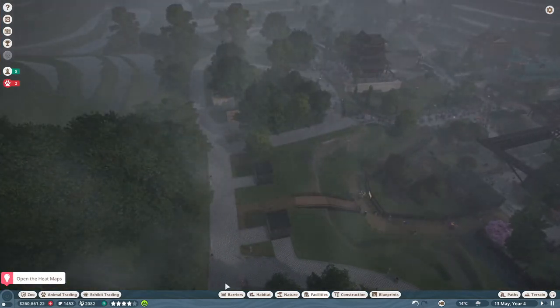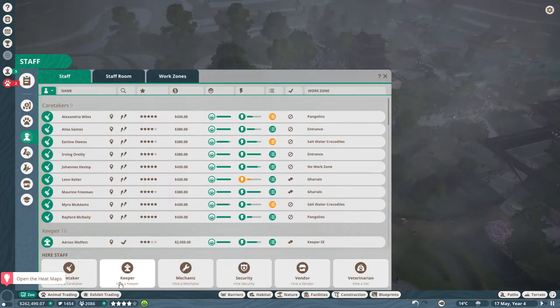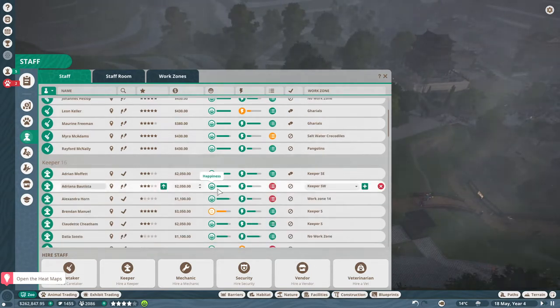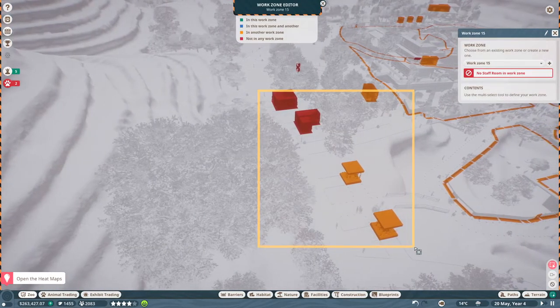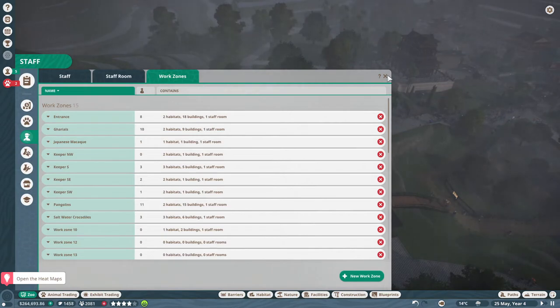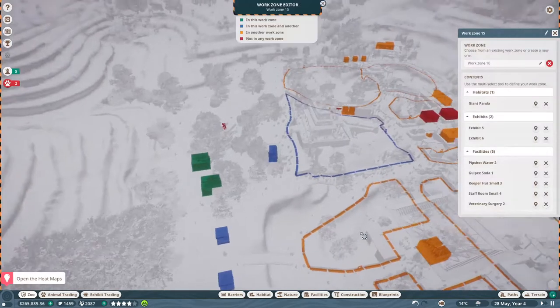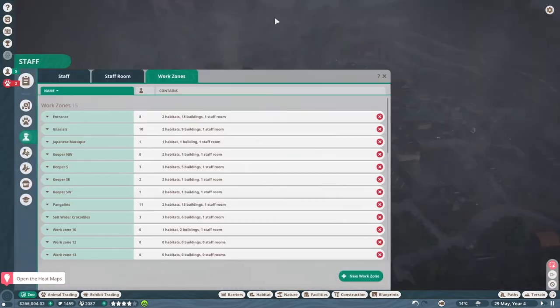Is this correct? Am I doing it right? Keeper - I don't want to hire a keeper because I've just hired a load of keepers. So we've got Adriana thingamajig here - you could be in this work zone if you want. Is this good? I think that's good. Is that right? I've just accidentally created another one I think, but is that okay now? Is she doing the thing? Work zone 15 has one habitat, six buildings and a staff room. I thought it had two thingy - oh well, that looks right anyway. God, I hope that's right, because otherwise I'm going to end up with dead snakes.